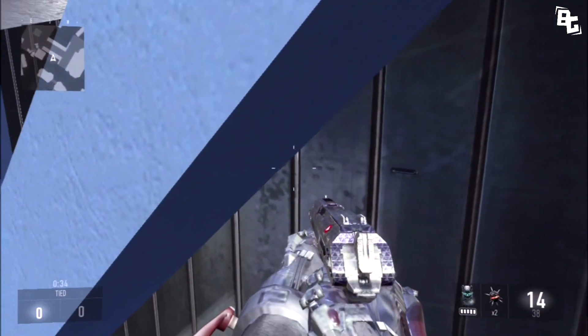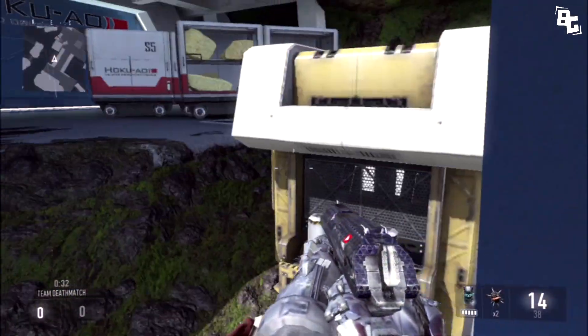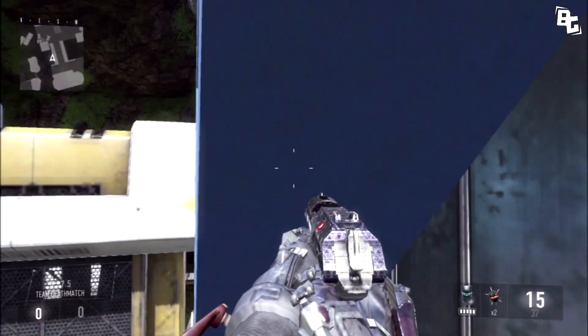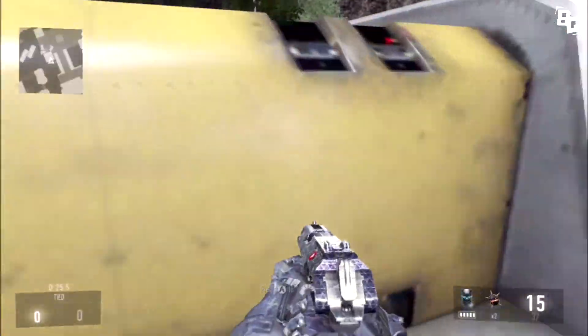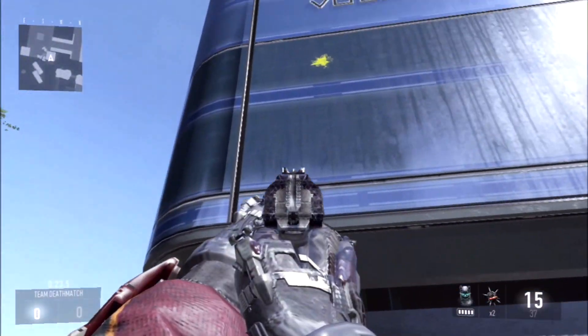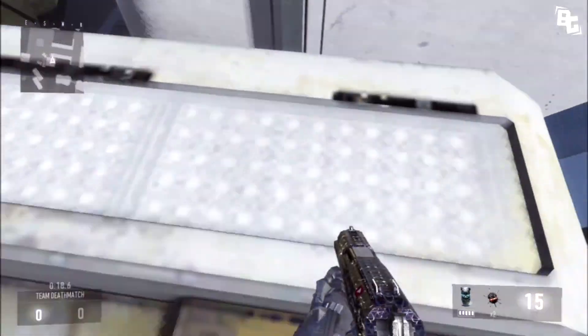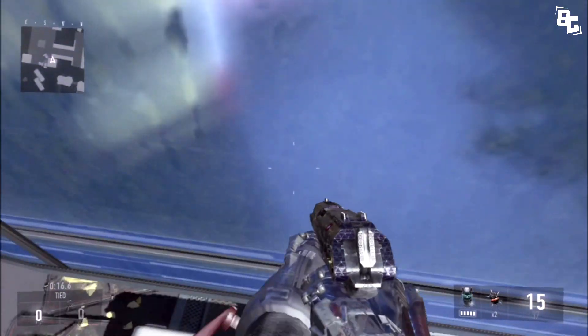Here you can actually jump in between these blue poles — sometimes it's kind of hard to do and kind of useless, but it's a neat little spot. This next one is somewhat useful because it does lead to another glitch — you can jump on top of this ledge here.